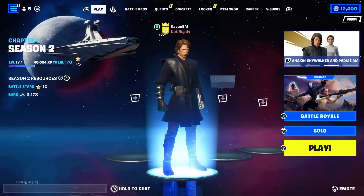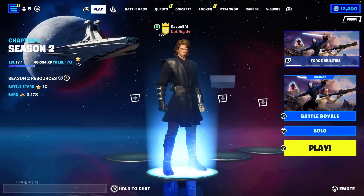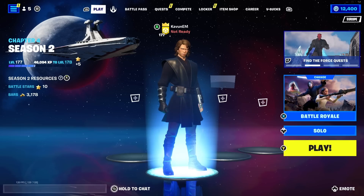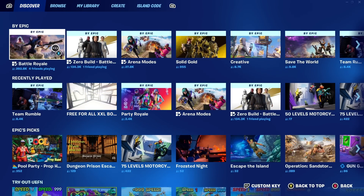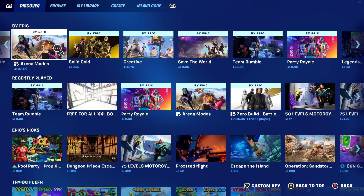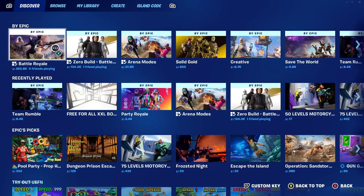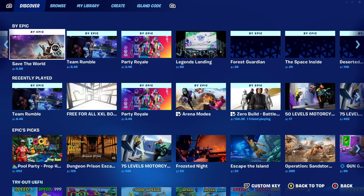Alright guys, so in today's video I'm going to be showing you how to get and where to find lightsabers here inside of Fortnite Chapter 4 Season 2. From the main lobby of Fortnite, we've got to open up our discovery menu and choose the game mode. I'm going to do this in Team Rumble, but you can do this in regular Battle Royale, Zero Build Battle Royale, or any other Fortnite game modes — just not Arena modes.